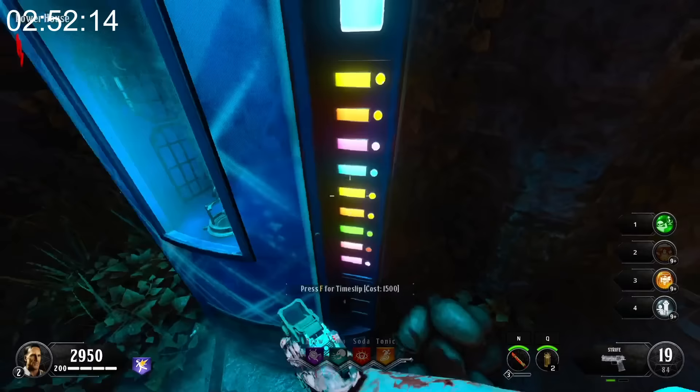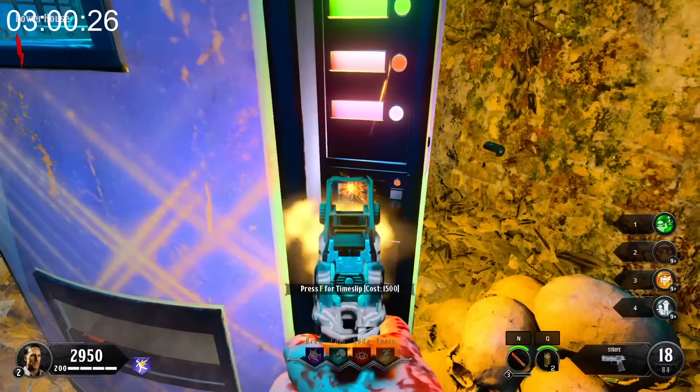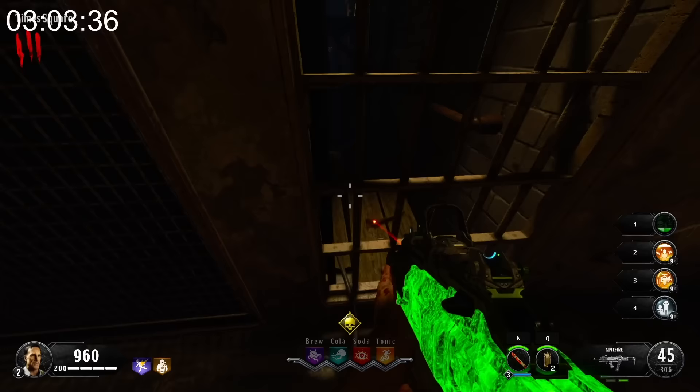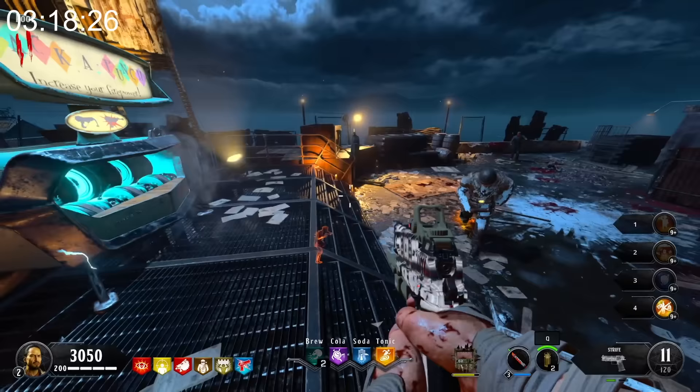In Blood of the Dead, there are some cut easter eggs that the devs left in the map. First off, there is a coin in the Brew perk machine — we have no clue what this does, because we're pretty sure this easter egg was taken out of the game. The same goes for a bone where you would shock the voltage meter in Mob of the Dead to get access to the showers. We know these are easter eggs because in BO4, easter eggs do not show up in custom mutations — if you play Blood of the Dead in custom mutations, the coin won't be in the Brew perk machine and the bone won't be there either.